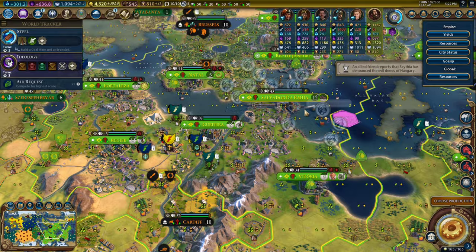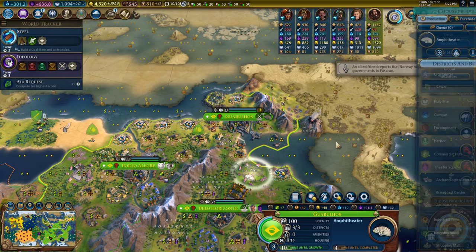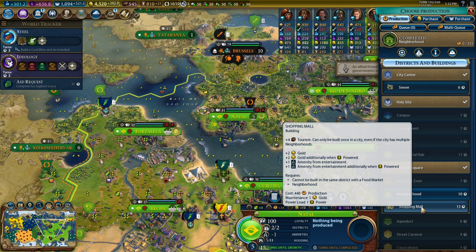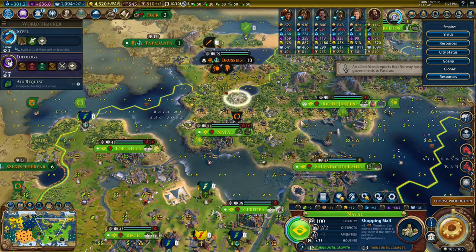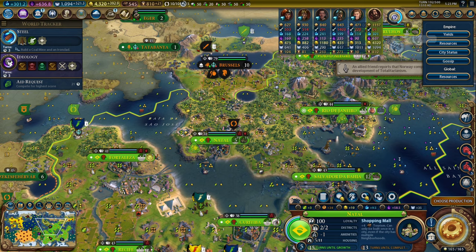There's totalitarianism — we can decide to be fascist if we want. Oh, shopping malls available. I think I wanted the extra food, but I guess it doesn't matter now. I got my breathtaking neighborhood and that's all I really needed. I could come up to shopping malls here because I don't have any more buildings to produce in the theater square. I forgot to decide where the Christo Redentor is going! Oh my gosh.